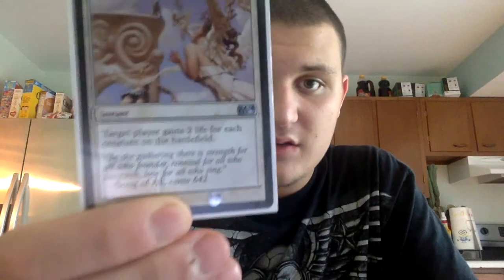And one Congregate — one white, three colorless — you gain two life for each creature on the battlefield. So that is our instants.